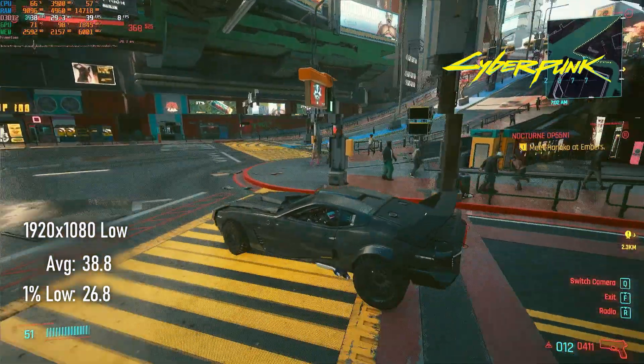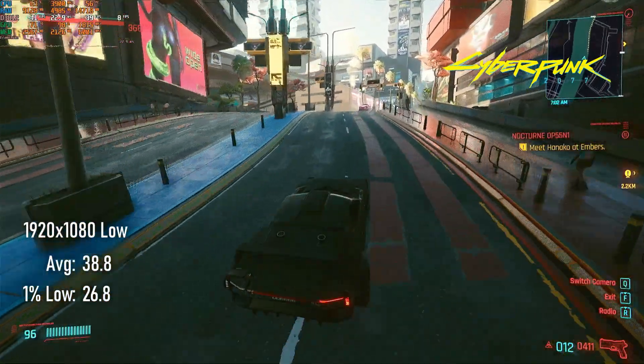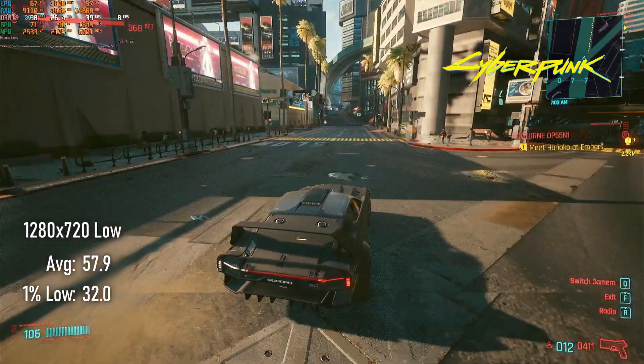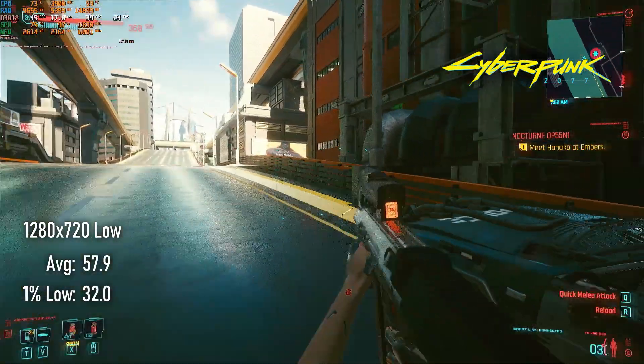Depending on your preference, Cyberpunk 2077 can be a pretty reasonable 1080p 30 FPS experience at low settings, averaging 38 and not dropping much below 26. Alternatively, 720p low doesn't quite deliver a 60 FPS experience, averaging about 58 with 1% lows of 32.